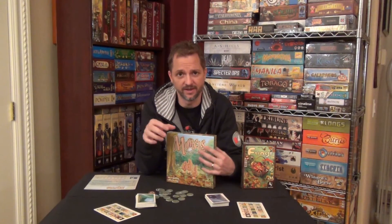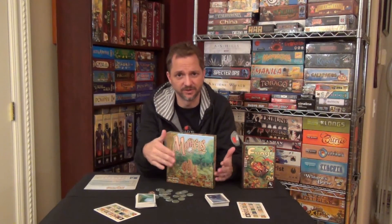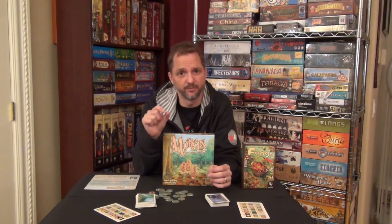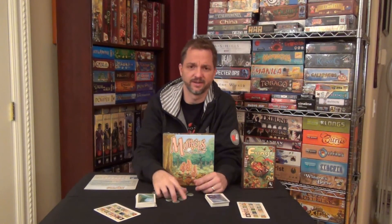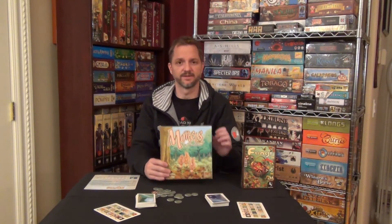Recently the designer did a game called Agility, which was on Kickstarter. It's a dog show type game where you have competition dogs going through agility courses. If you did the Kickstarter, you could upgrade and get little bowls with a dog's name on it and a little dog tag. There might still be a few left to get on the Two Lanterns Games website.